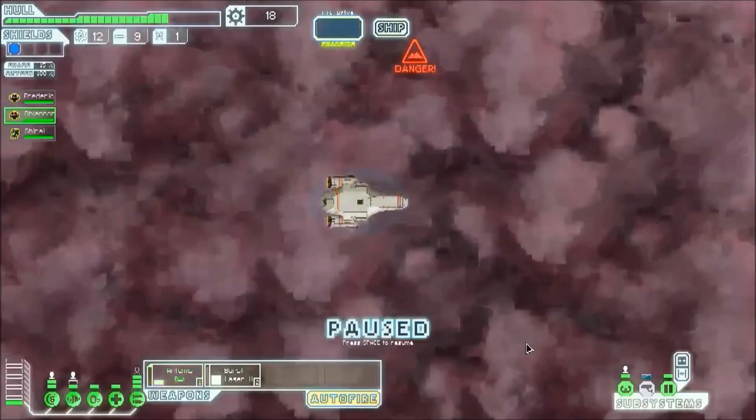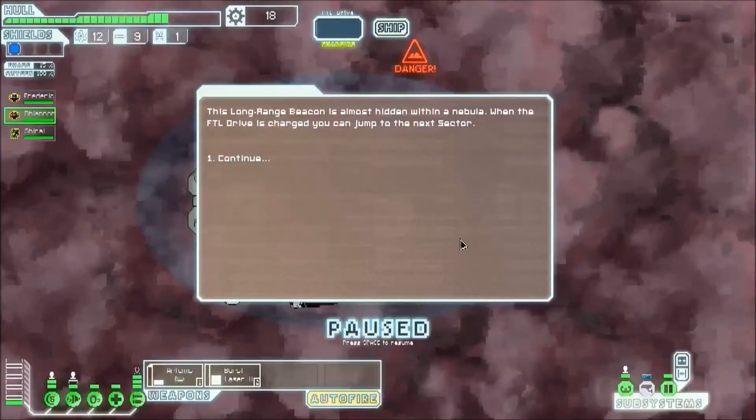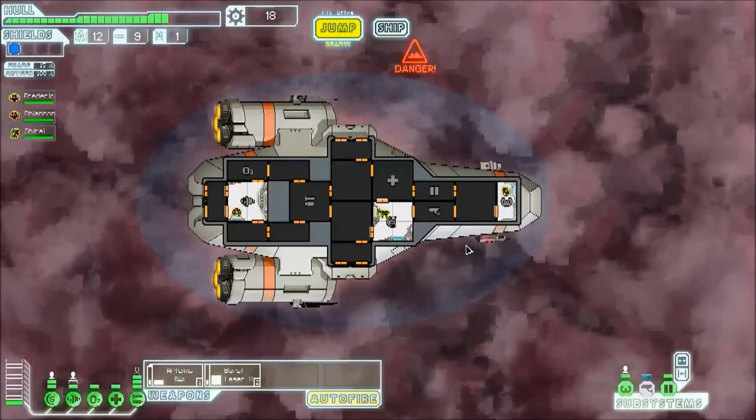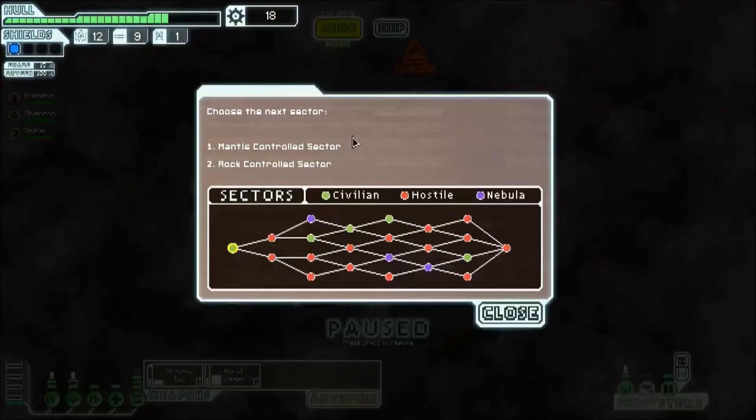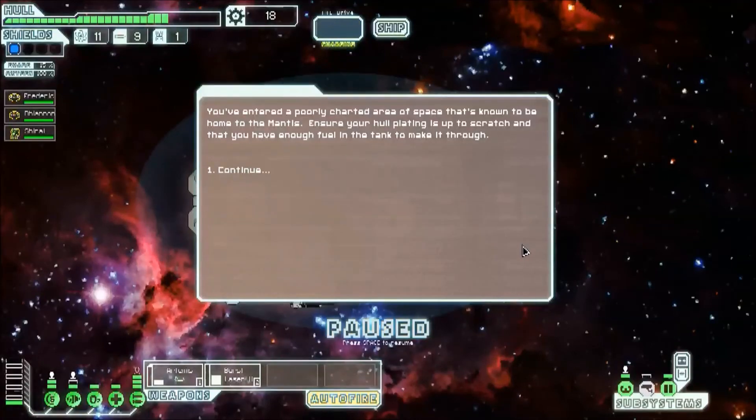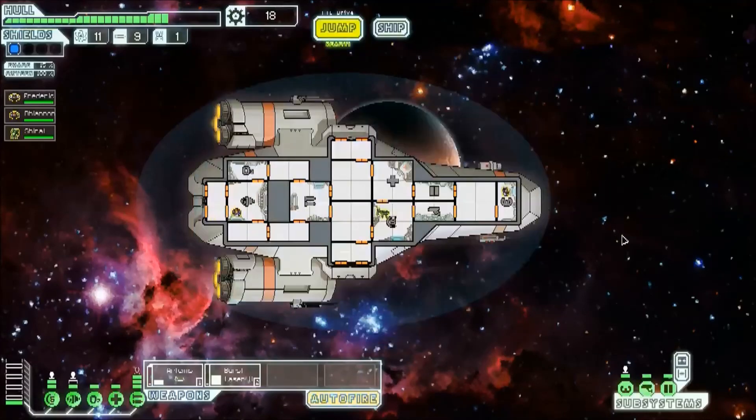Let's get out of here. Hopefully there'll be nothing here. This long range beacon is almost hidden within a nebula. When the FTL drive is charged, you can jump to the next sector. So yeah, we'll jump. Alright — mantis sector or rock controlled. That way looks a lot nastier. Let's go to the mantis, even though they're jerks. You've entered a poorly charted area of space known to be home to the mantis. We only have 11 fuel so we've got to be careful. Now that we're alive and all is well, we might leave it here. Thanks for watching — we'll see you again soon.